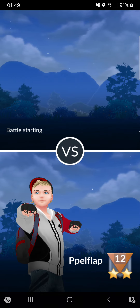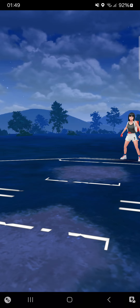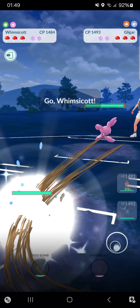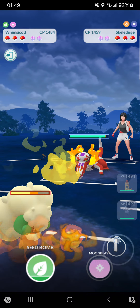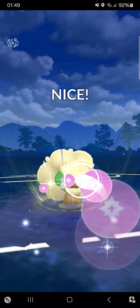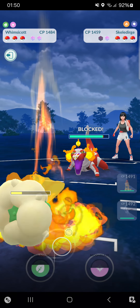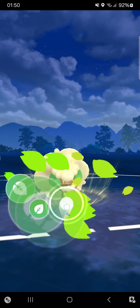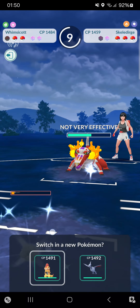Two matches to go - if I win those two I can make it to at least seven and a half wins. Going against 'Within' - very interesting name. Starting into a Gligar, really bad for me. Switching into Whimsicott straight. Opponent goes into a Skeledirge. Going perfectly on the CMP, throwing in Moon Blast - seeing if opponent shields. Oh, she shields! Not trying to make it to another Moon Blast, I won't be able to do that - going for Seed Bomb, just chip damage.